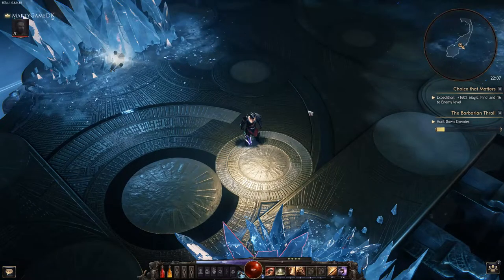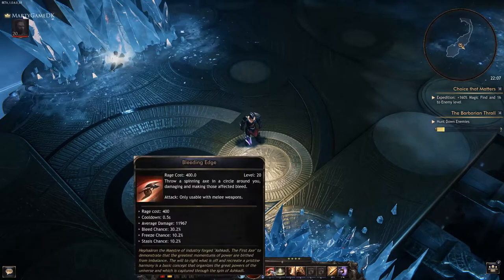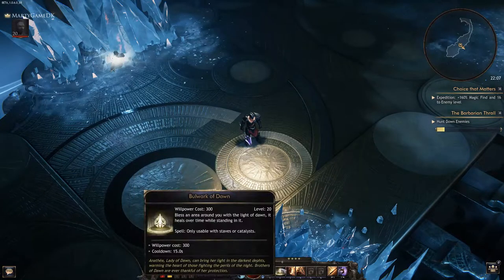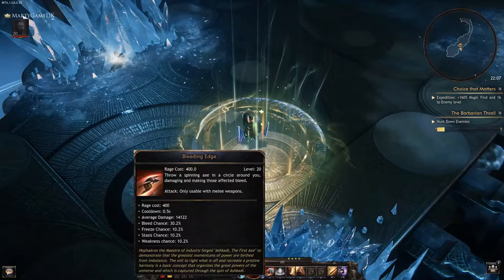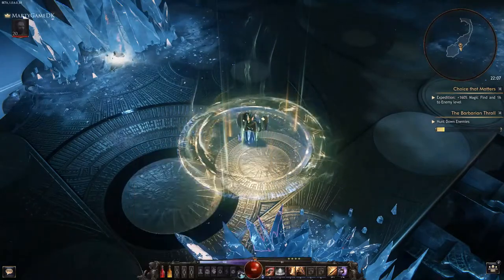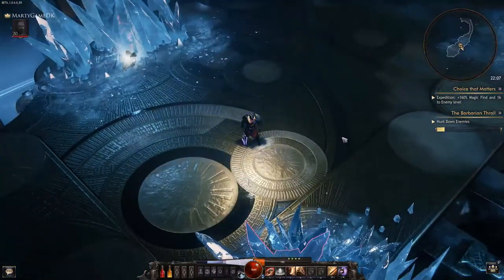Welcome back to my channel guys. As you can see, we're going to take a look at the bleeding edge build. We've got 12k damage, and if I use bulwark I'm up to 14k damage, which is pretty awesome. You also have the ability to teleport around, which I think is pretty cool.